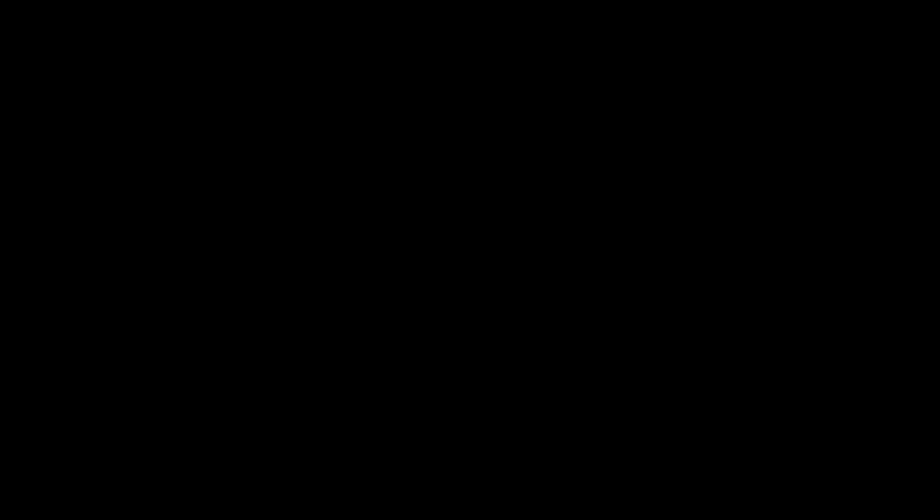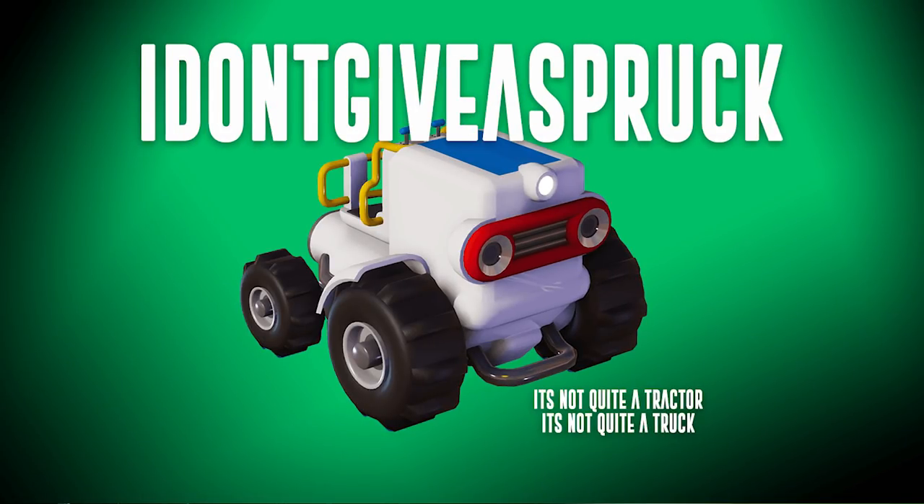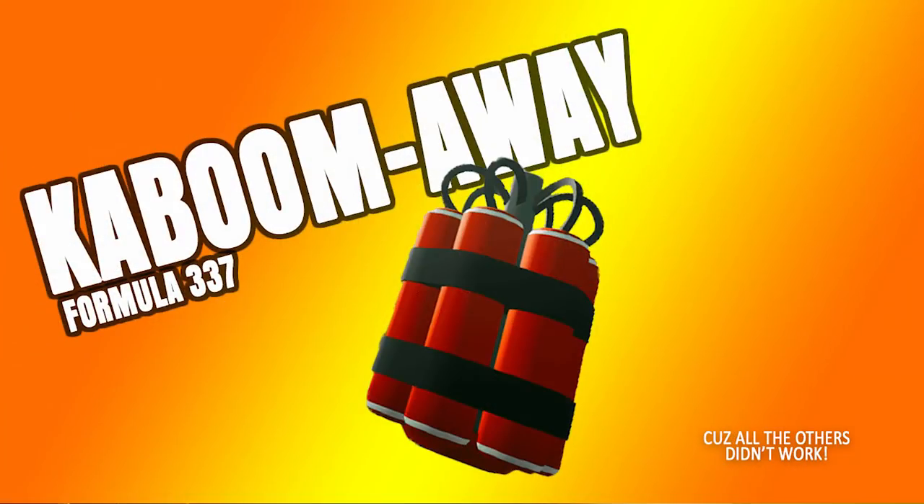From the makers of Brondo the Thirst Mutilator — it's got electrolytes — and that ever popular 'I Don't Give a Spruck,' comes a new product: Kaboom Away, Formula 337. Because all the others just didn't work.